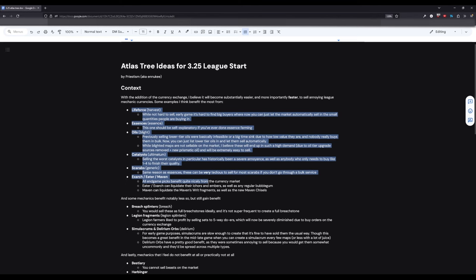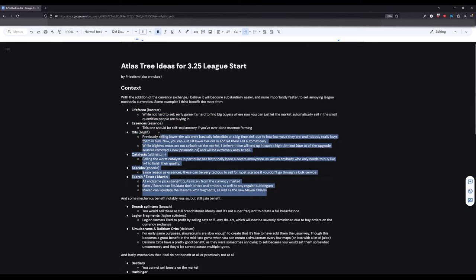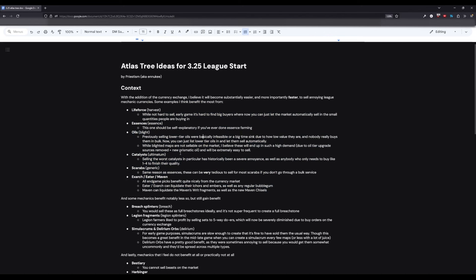I have these categorized into different tiers based on how I feel the currency exchange market interacts with them compared to their previous state. I'm going to quickly go through them without explaining too much. If you want the details, you can either pause to view the subtext or go view the document linked in the description.